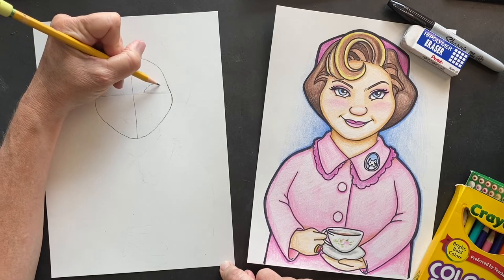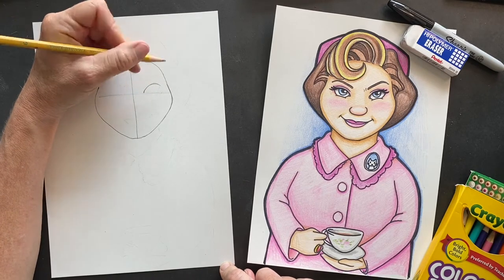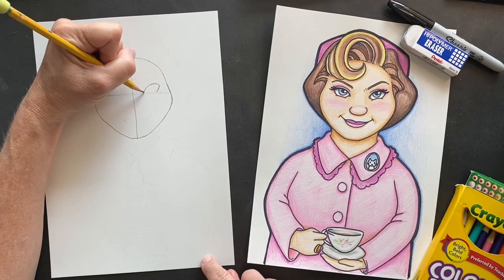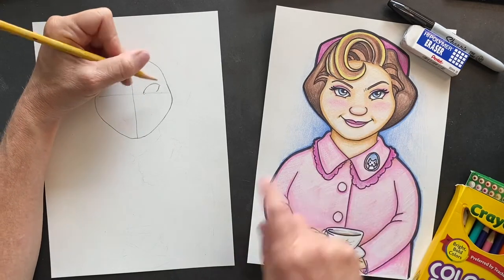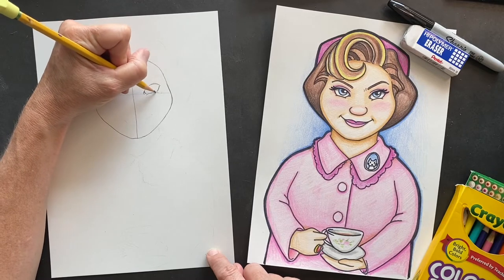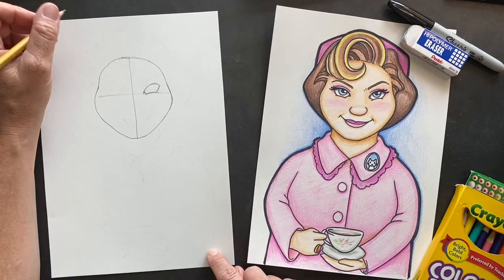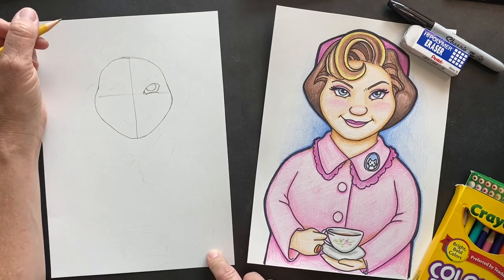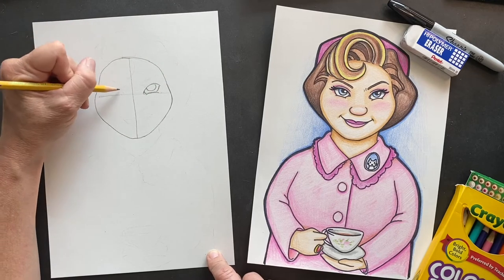For her eyes, she kind of has these tilty eyes, at least in the movies. So it's just like an arch and then when you bring this in, don't have it come all the way — she has it right inside there. She looks like she's mischievously smirking, like she's always 'oh I'm so pleasant' but she's up to no good.